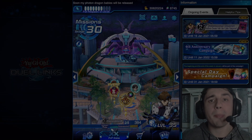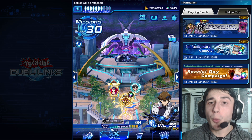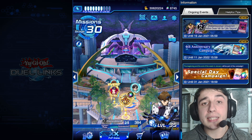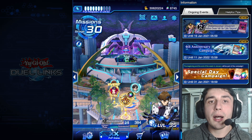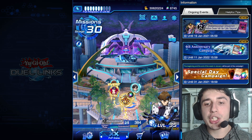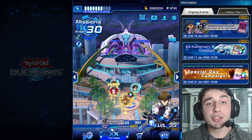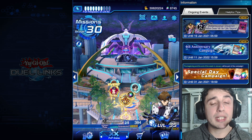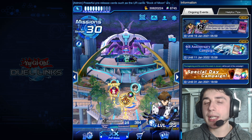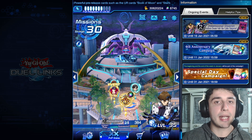Hello guys, it's Pep from Pep, back at it again, and today we are here with the newest update with the new Blue Eyes structure deck that we got today. I managed to pull out a really nice deck. In the original version of the Blue Eyes, I actually got 3 copies of the structure, so you're gonna see triple copies of the King of D. I hope you enjoy this build — it's actually pretty fun and it's kind of different from the other ones that you can find on the internet.